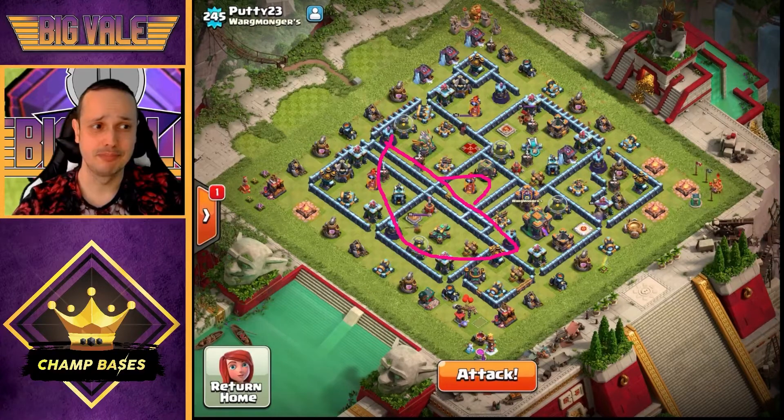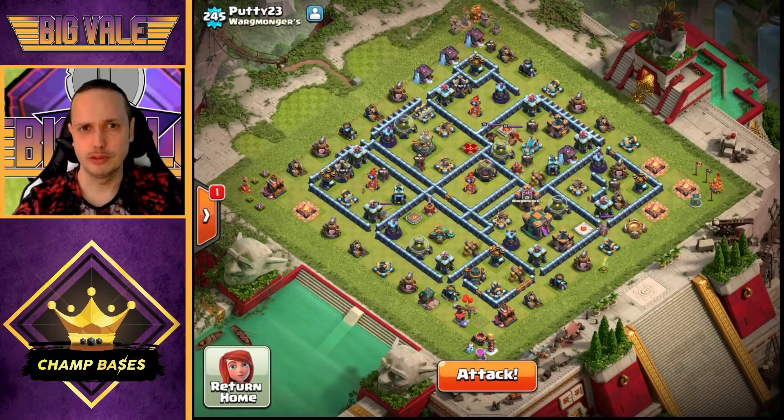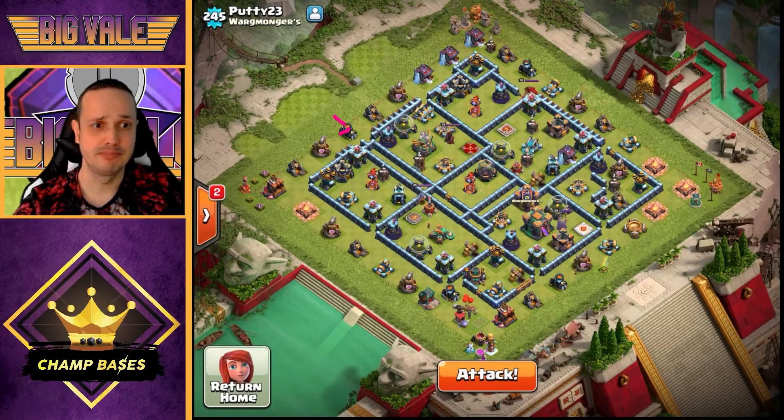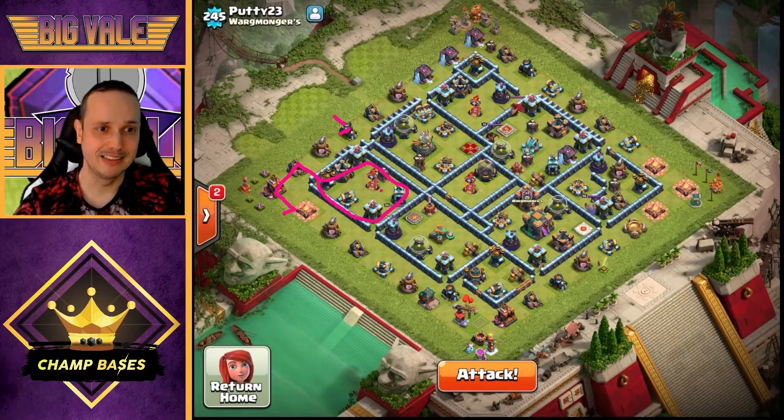If we can take out most of this area with our initial push before the bats go in, we'll be on to a winner. My plan: I want to get my King in on that multi Inferno — there are no tough defending heroes around it, just the RC. I'll drop a balloon on the mortar, drop the King on the top corner of the Army Camp, and have him work his way up into that compartment to take out everything there.